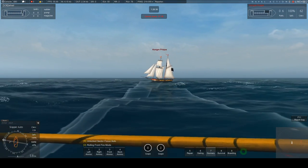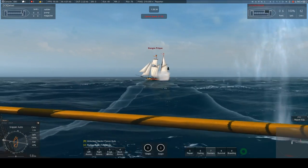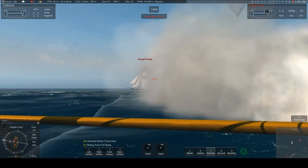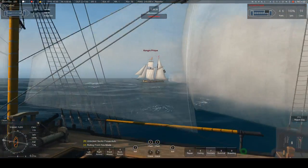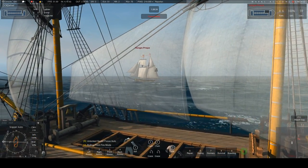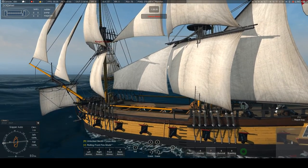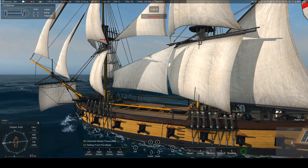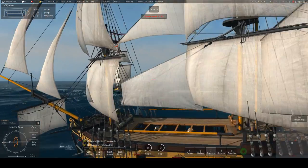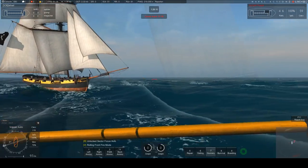Grape Shot is horrible stuff — basically buckets of nails and shrapnel. The whole point of Grape Shot is to kill crew. The closer you are with Grape Shot, the better. So, how do you board? There's a minigame at the moment — I have to say I'm not its biggest fan. The first thing is, you can't board until you've got your opponent's ship down to 3.5 knots. Both you and the opponent have to be running at 3.5 knots.